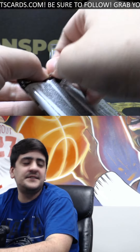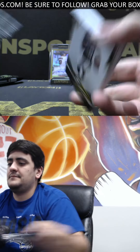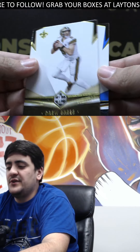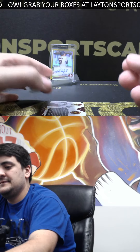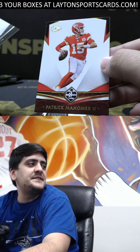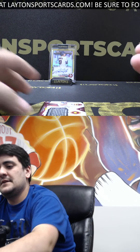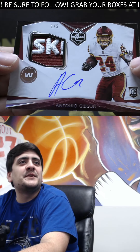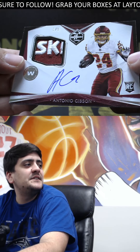And one last pack Adrian — let's see what we got. Base Drew Brees, McCaffrey. Got Josh Jacobs and Pat Mahomes on the base. And one of five on the RPA — this is Antonio Gibson! With the SK there from the Redskins patch. Sick hit there on the super low-numbered Gibson, one of five.